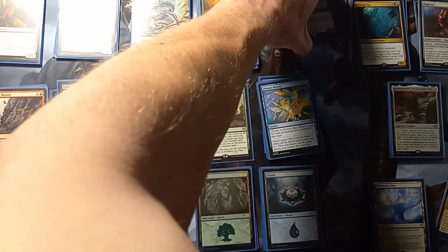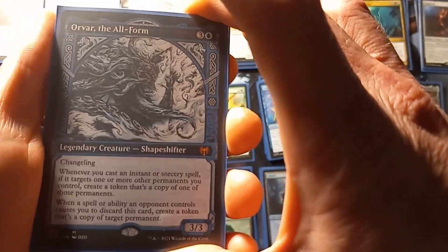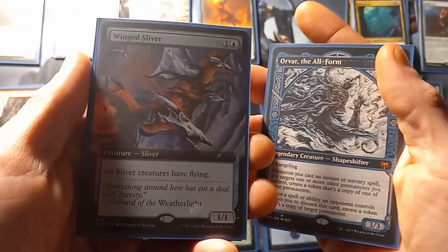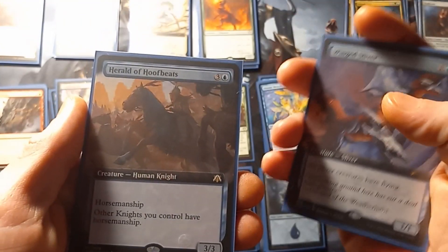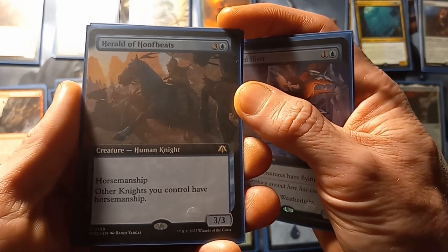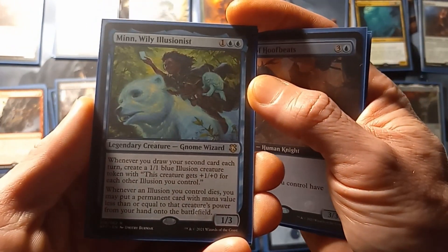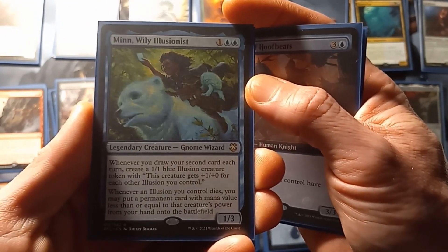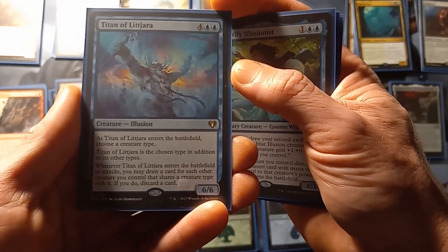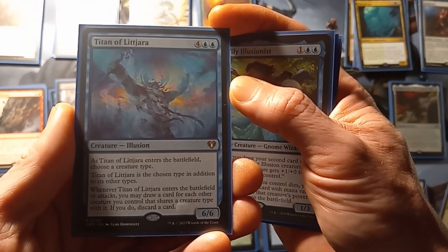For our mono blue we have Orvar the All Form, Winged Sliver, Herald of the Hoofbeats, Horsemanship, Men Rarely Illusionist, and Titan of Lit Jara.